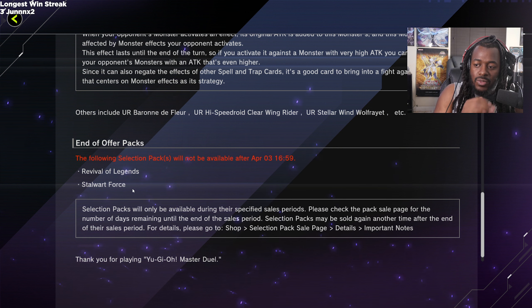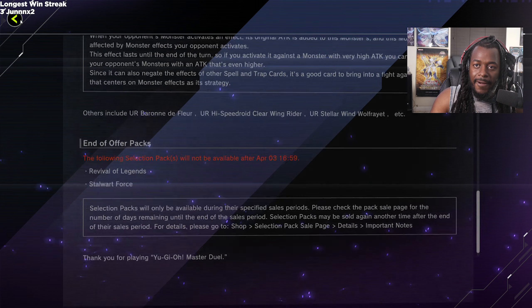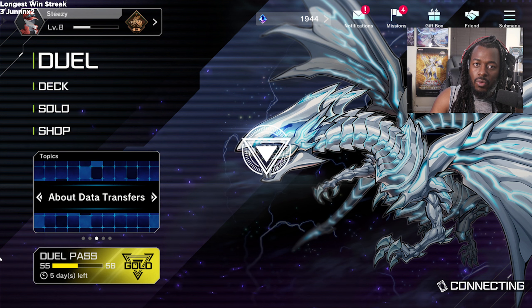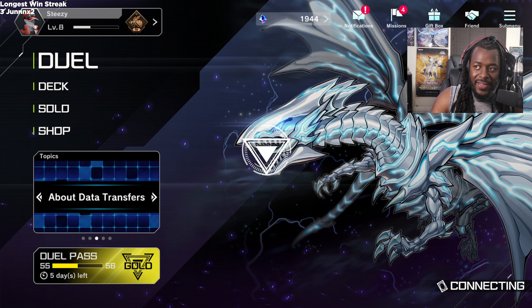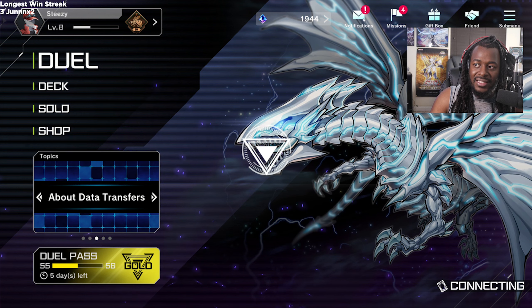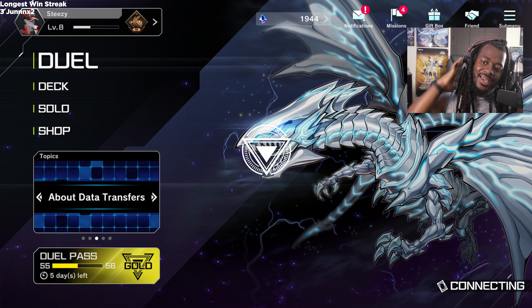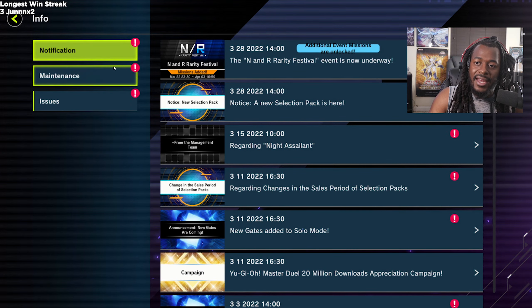The following cards will not be available after April 3rd — Revival of Legends and Stalwart Force. You'll want to pick up those cards before they rotate out; there are some strong cards in there like Brawl Sword Dragon, Tri-Brigade, and the Tri-Brigade Link 4 Shuraig. As for the banlist, I think it drops either right before the new set on April 5th or shortly after, since Konami has had enough time to test.